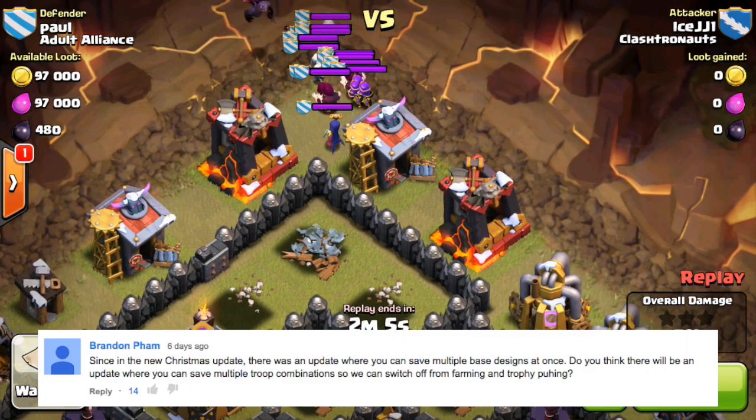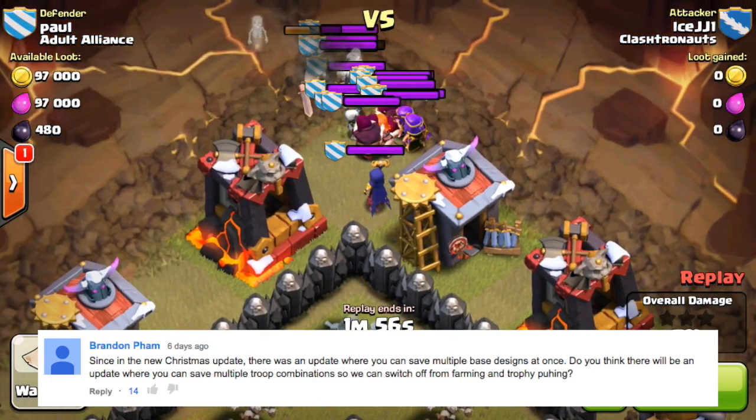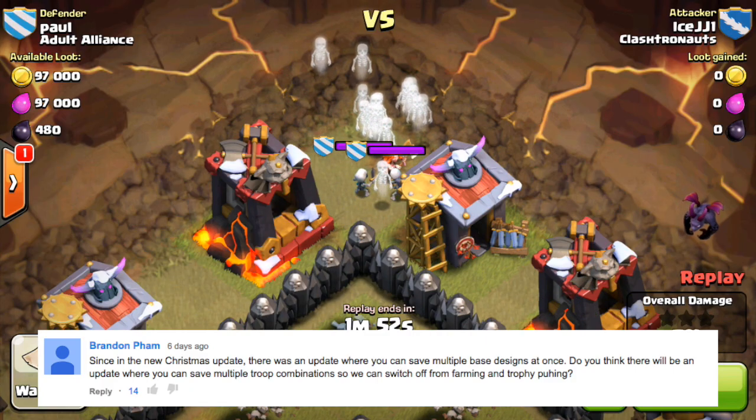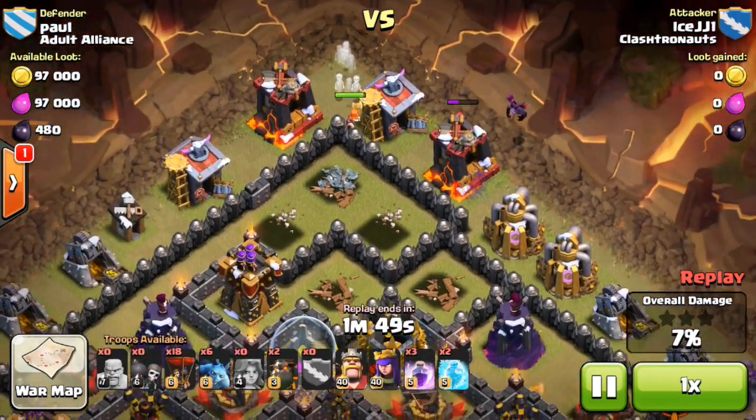Alright, so starting with the questions — question number one from Brandon Pham. He asked: since in the new Christmas update there was an update where you can save multiple base designs at once, do you think there will be an update where you can save multiple troop combinations so we can switch off from farming and trophy pushing? Great question — this is a feature people have really wanted to see.